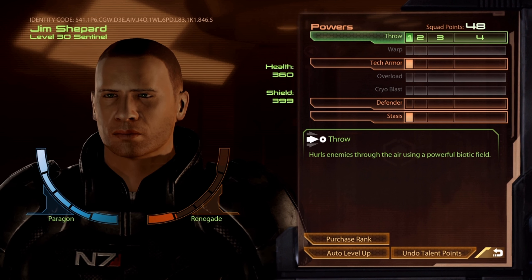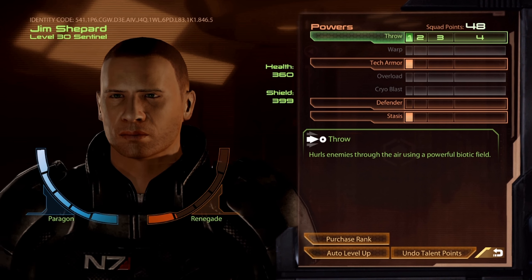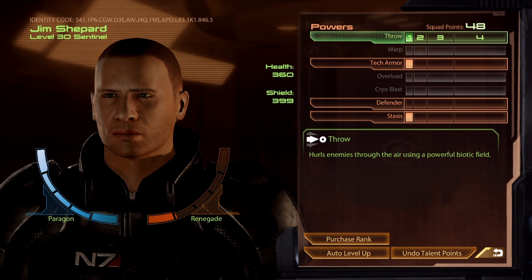Really in this game, if you want to choose a rule of thumb for leveling, you can just say: level up your class's trademark power, then do passive, and then you should be okay. Then pick whatever you want. That works for basically every class — it may not be ideal, but it'll work.